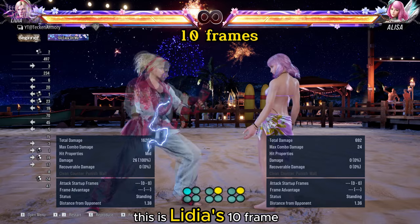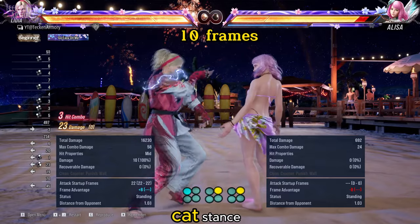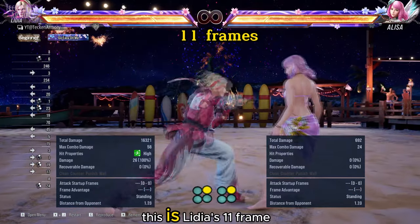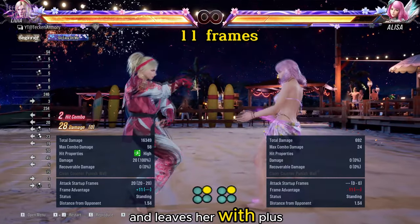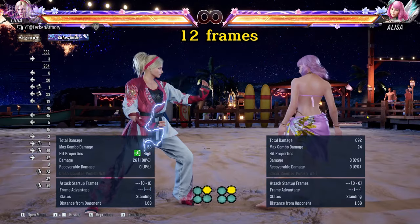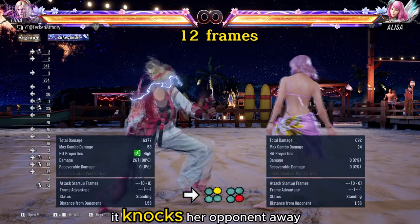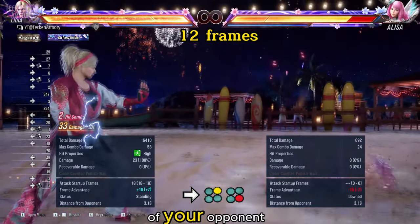This is Lydia's 10-frame punisher. It leaves her at plus 8 after hit and into a stance called Cat's Stance. This is Lydia's 11-frame punisher. It puts her at Cat's Stance and leaves her with plus 11 frames on hit. This is Lydia's 12-frame punisher. It knocks her opponent away on hit — great for resetting the pressure of your opponent.